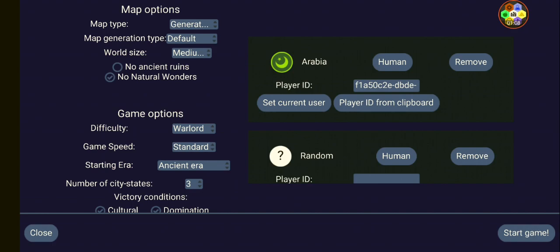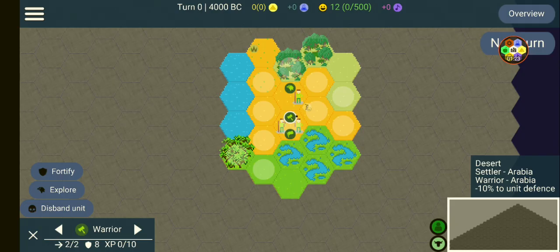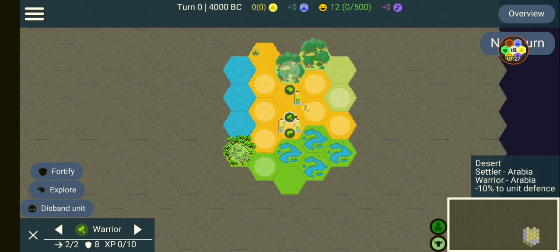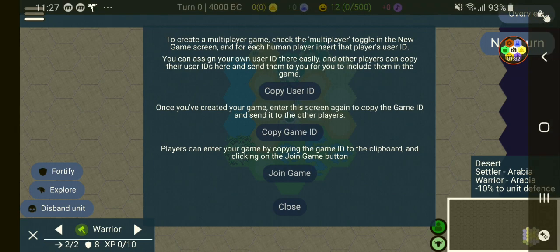Okay, after they copied the player ID, I'm going to paste it over here and start the game. So the game is about to start — here we go. In order for them to join, we have to go to multiplayer, copy user ID, and paste it on a server.